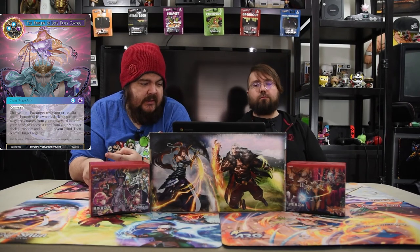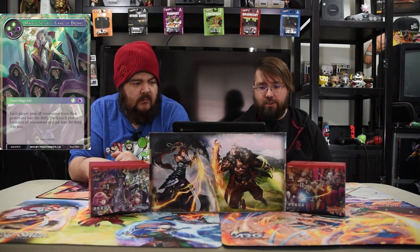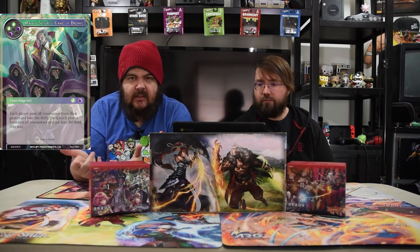The Princess of Love Takes Control — black and two blue, Quick Cast Mage Art. Put a target resonator or Regalia on the bottom of its owner's deck. Put two target resonators from a graveyard into your hand. Mostly you're putting dudes away. Next is Makage Tsujiro's Game of Dreams — two green, two black. Each player puts all resonators from their graveyard into the field, then each player banishes all resonators not put into the field this way. In this deck that's super dangerous, because if you have all your little Ragnarok dudes in the graveyard, you can use your ruler's ability to remove their graveyard for free first, and then just get all your dudes back.